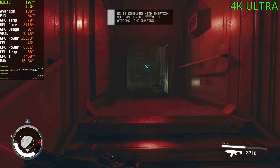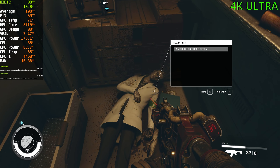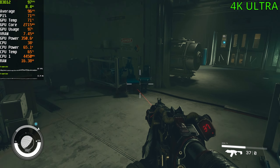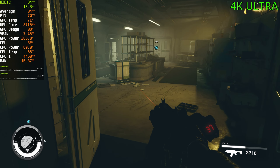90 FPS indoors — it's getting better actually over time. That intro level must have been a lot more intensive than this section here, because we fell into the low 50s once we left that intro section. But after that we're sitting in the 70s and 80s, and now up into the 90s and even over 100.